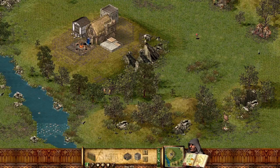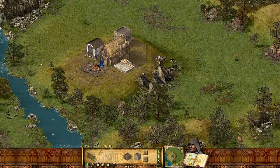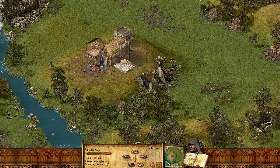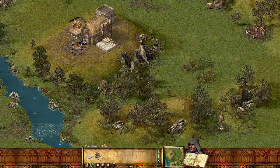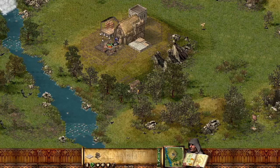We can undo that — no, I learn by my mistakes. That wasn't the best place to put the barracks, but there we go. We've got a nice bit of food coming in — our granary stocks are growing. We need more wood production. I'm gonna clear that area quite quickly. Now we don't want to use too many of our unemployed people because we want to turn them into troops later on.